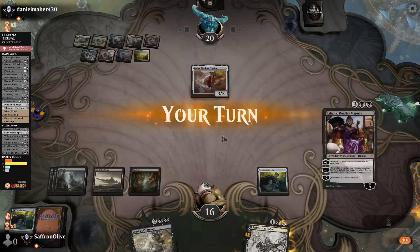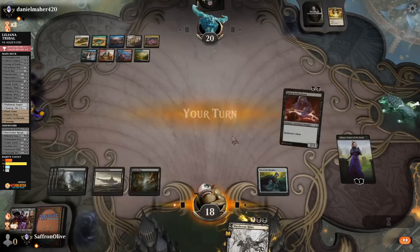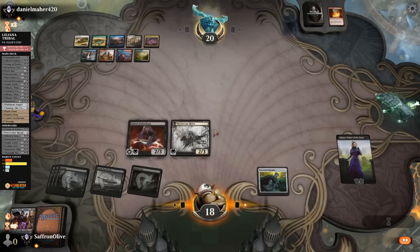Vraska's Contempt the Golos — painful but we gotta do it. Take up Liliana, discard our Liliana, get rid of opponent's last card. Gifted Aetherborn, Murderous Rider, Liliana — make them discard. 1, 2, 3, 4, 5, 6, 7, 8, 9 cards — thankfully our opponent does not have enough. Wow — opponent is going to mill themselves.